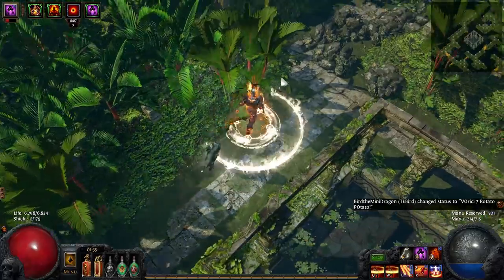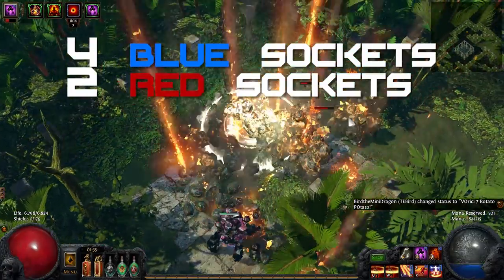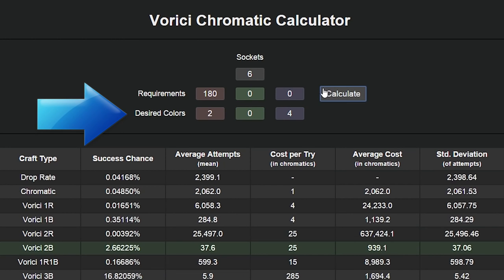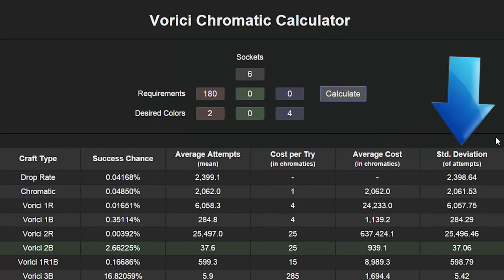Once I had the Six Link it was time to color the sockets. For my Firestorm build I need four blue sockets and two red sockets. I used the Verici Chromatics Calculator to find out which is the best way to obtain those colors — link in the video description. You put in the number of sockets of the item, the attribute requirements, and which colors you want the sockets to be. It will then show you the average cost of Chromatics for each crafting option as well as the standard deviation.